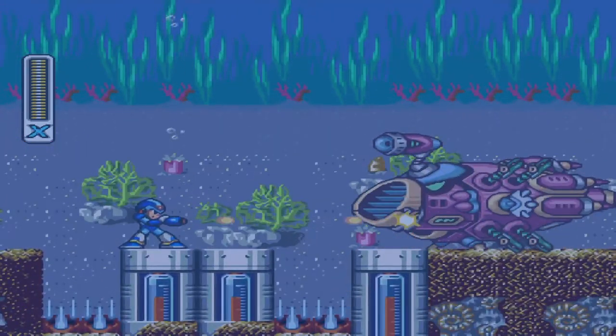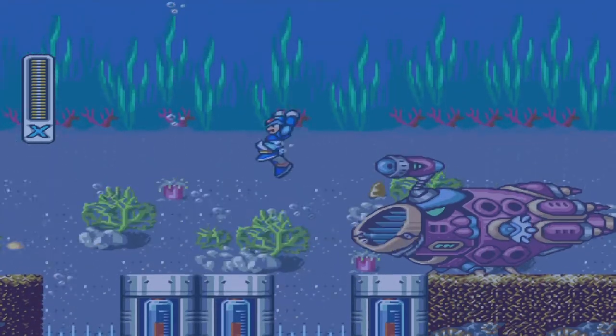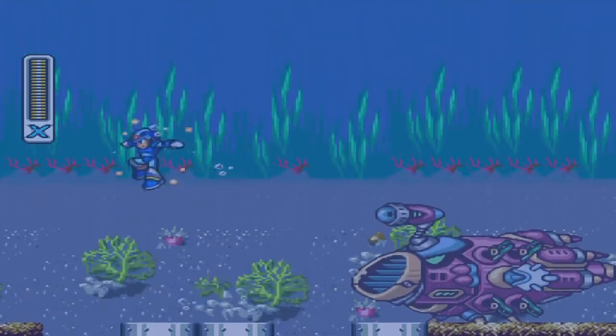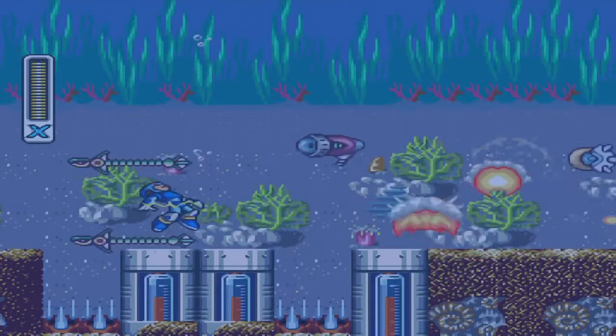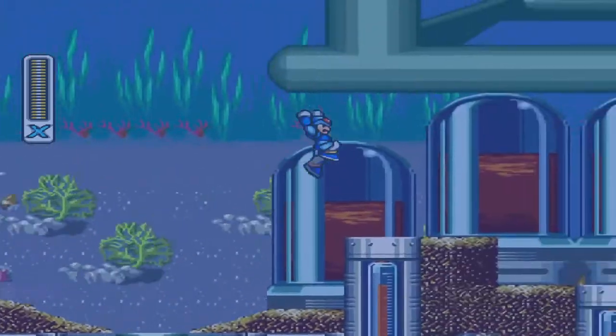We're going to fight him again, and this time he's a little trickier. If you notice, there are spikes laid down on the ground here. Your job is to watch where he's going. Sometimes he'll suck the other way, so you've got to be careful with that, but other than that, pretty easy mini boss.